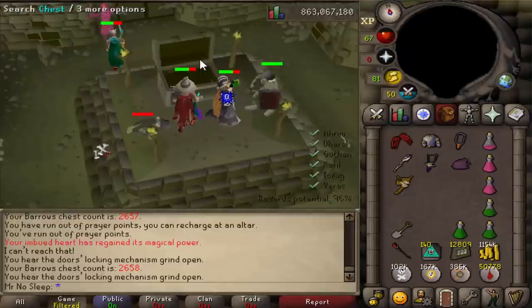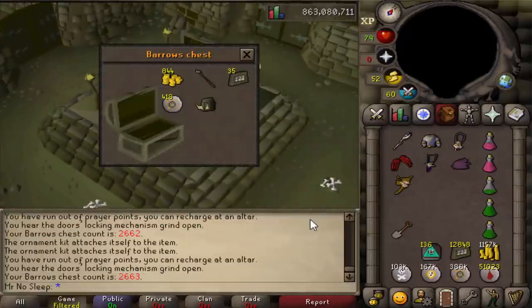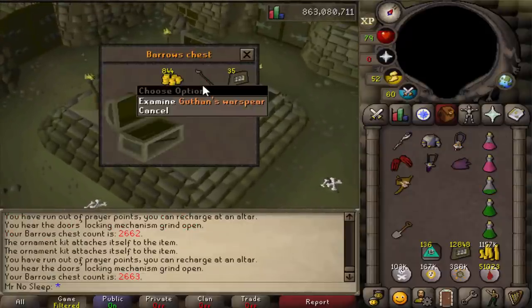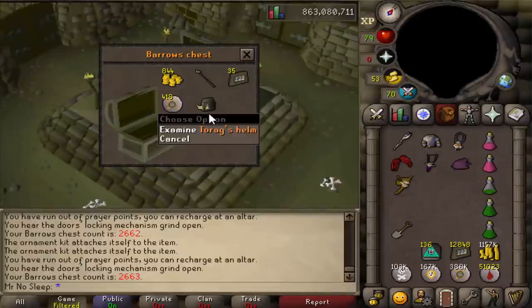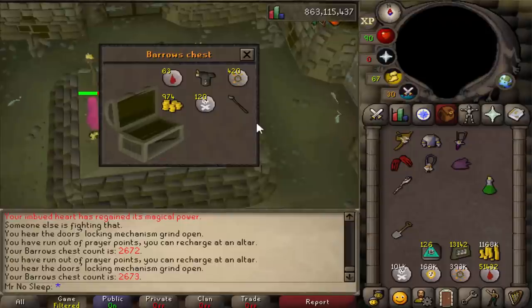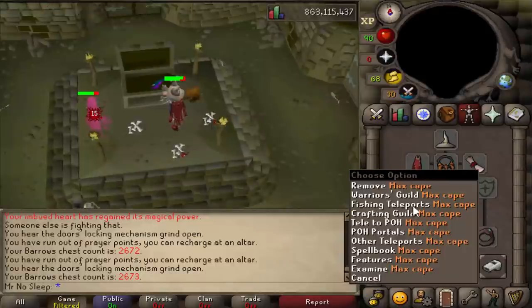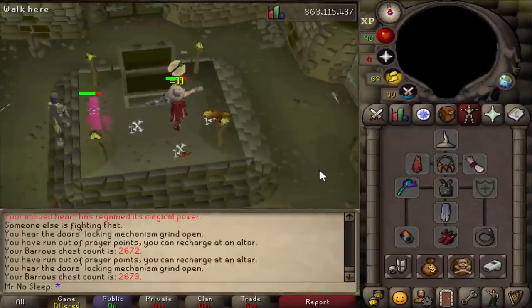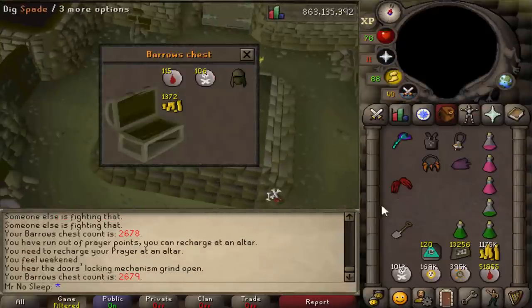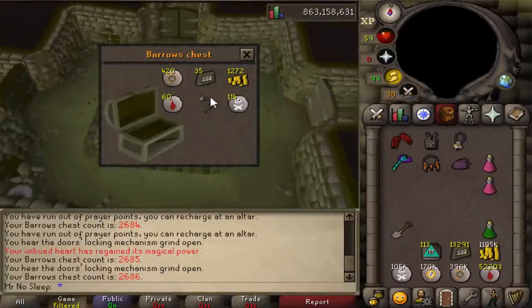Shout out to that guy — he was the only person that I saw die at Barrows, other than myself. I did end up dying one time throughout these 1,000 chests, and of course it was from DH. And here we go with another double chest, this time a Guthan Spear and Torag's helmet — very nice. And just about 11 chests later, another double chest: another Guthan Spear, and this time a DH plate body. The only thing better than getting one Barrows item from a chest is getting two — and of course getting three and so on. Never did see a triple chest throughout this video.